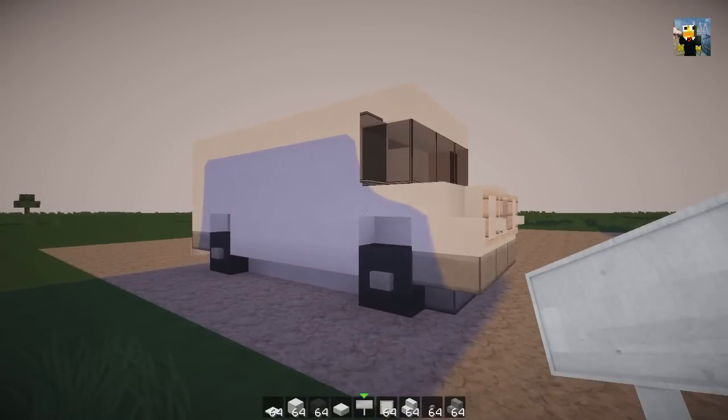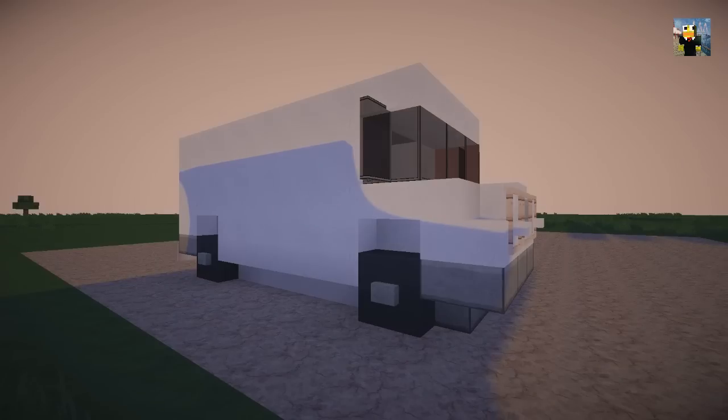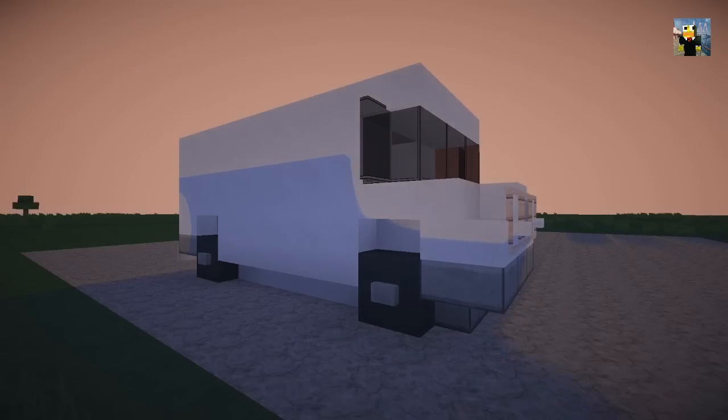That is the end of the tutorial — I think this van looks absolutely amazing. Please drop a like if you like it too, check out Dubs in the description, and subscribe if you want to see more tutorials. Stay tuned for the townhouse Let's Build tomorrow — stay creative and I'll see you there!